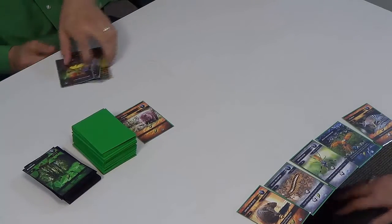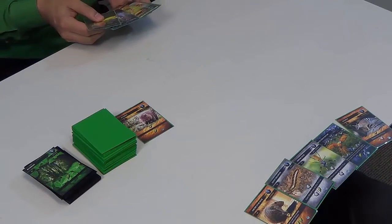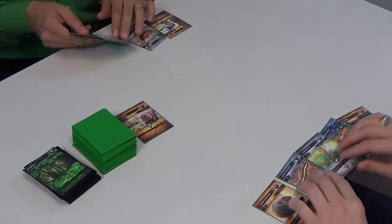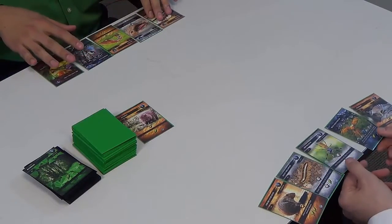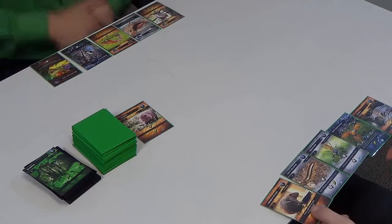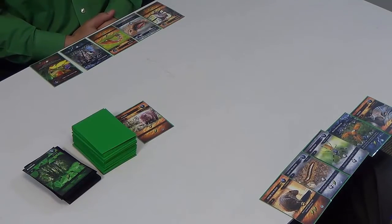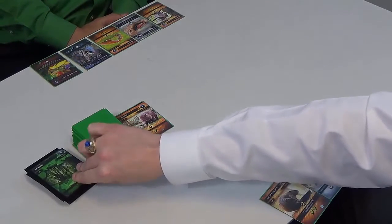We're gonna play with most of the game with our cards exposed so that everybody can pay attention. Usually we keep our hands hidden, but this way everyone can follow along with what we're both doing. I'll get us started — as my first action I'm going to take the top card of the plant pile.